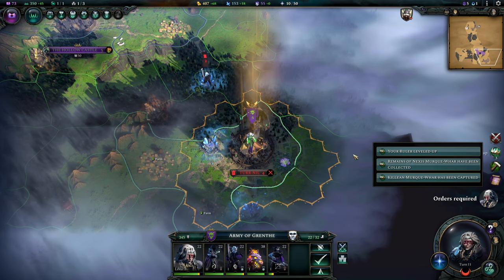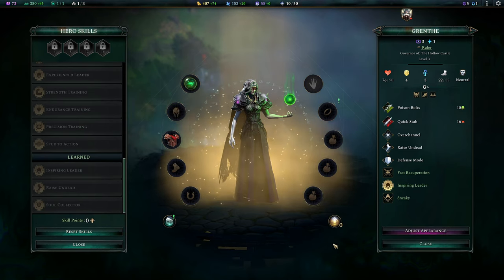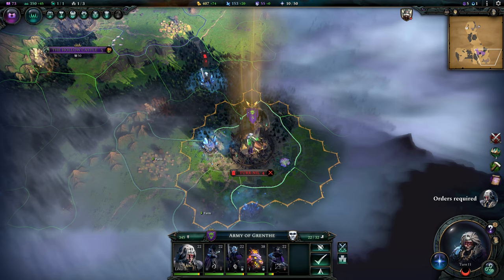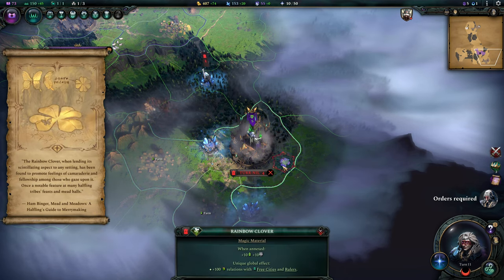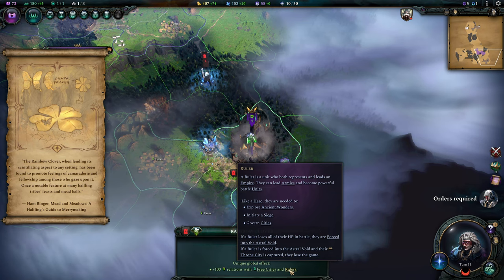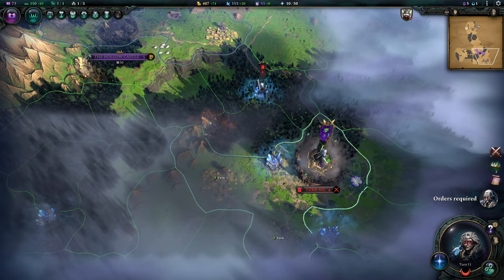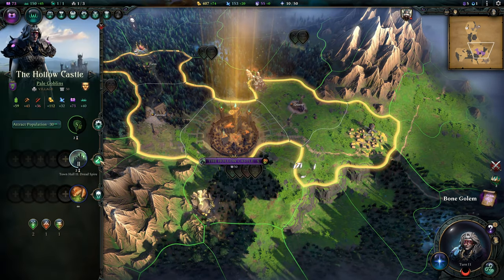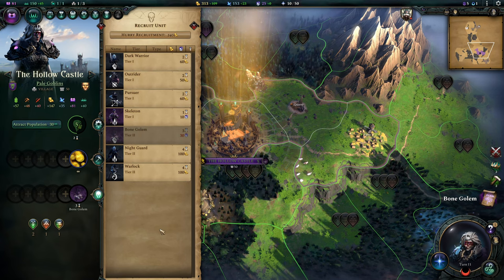Grenth leveled up — going for Inspiring Leader to reduce upkeep. Now we absorb the city. They have magic material in their initial province — Rainbow Clover, which improves relations with free cities. Not amazing for us since we want to murder most people, but it helps with rulers to make some friends, and we still get stability and food. I'm going to rush the shrine for 94 gold to get into Bone Golems — they cost 30 souls. I can't quite get two of them yet. I can get a Night Guard though — they have Cold the Weak and Dark Stalwart, where adjacent enemy units have a 90% chance of getting debuffed. These guys seem pretty cool.